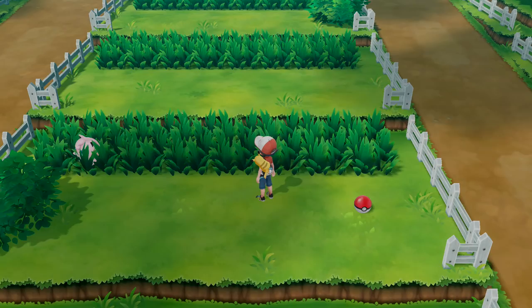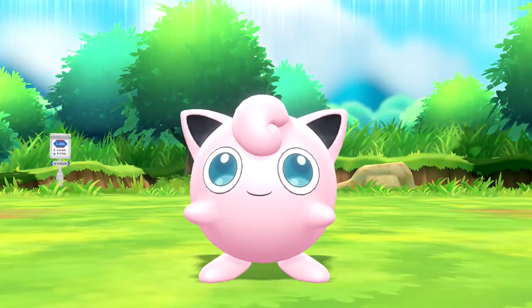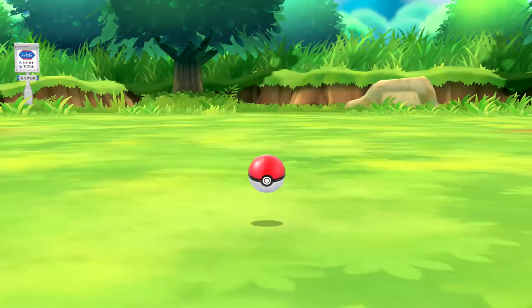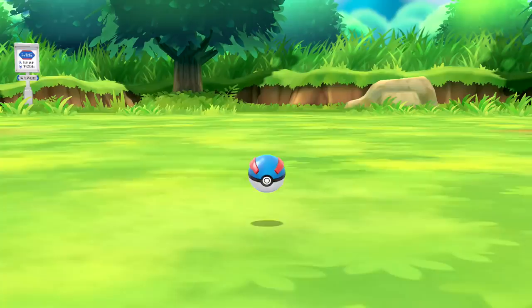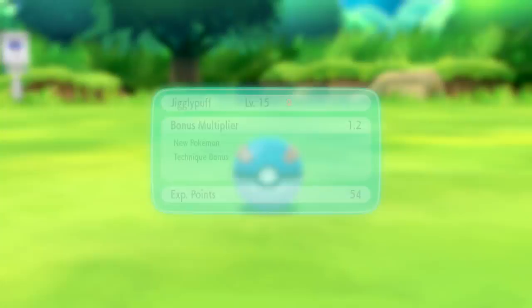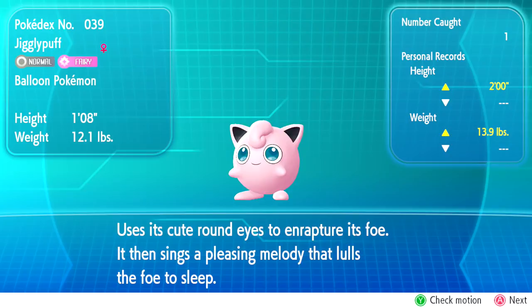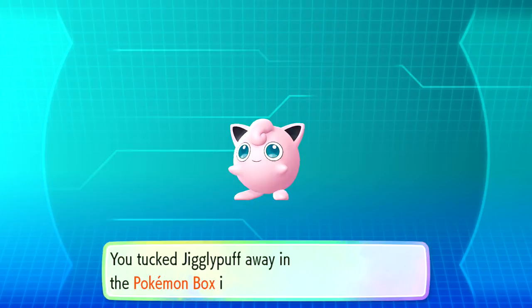We spot a Jigglypuff and give chase! We throw a Poké Ball but it doesn't catch. We use a Great Ball instead and - we caught a Jigglypuff! 54 experience. Jigglypuff's data is added to the Pokédex: it uses its cute round eyes to enrapture its foe, then sings a pleasing melody that lulls them to sleep. It's a normal/fairy-type balloon Pokémon.